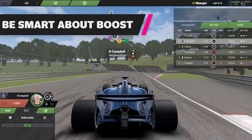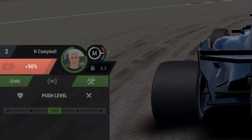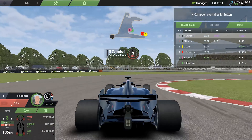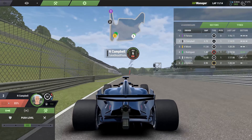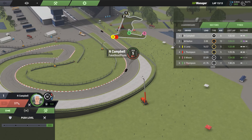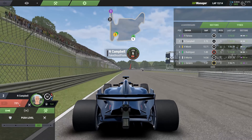Boost is possibly the most manual aspect of managing your car and driver in IGP Manager. Nothing else has such an immediate impact on the race, short of a puncture or sudden DNF — which, by the way, is a thing that can absolutely happen. Your boost does not refill during the race and is very finite. You can use it offensively to overtake someone or defensively to keep someone out of DRS range. Using boost is always best before a long straight, ideally coming out of a slow-speed corner. If you need to be frugal, find the best spot on the track and use a little bit every lap at that same corner for maximum efficiency.